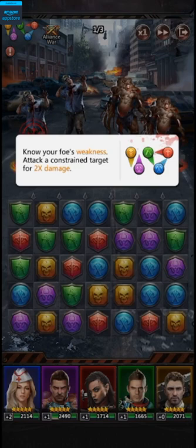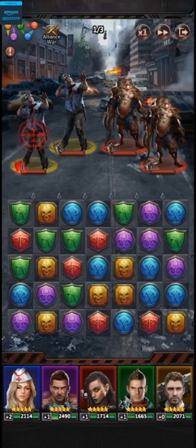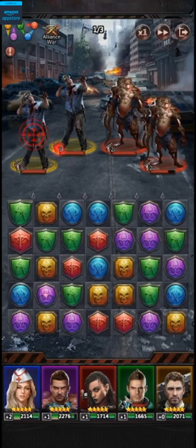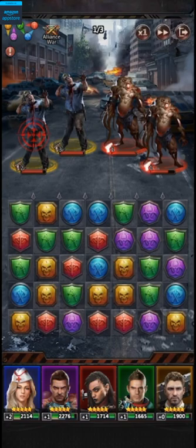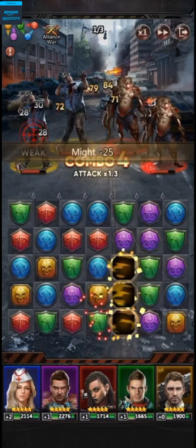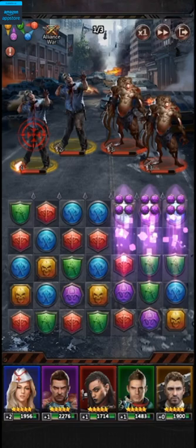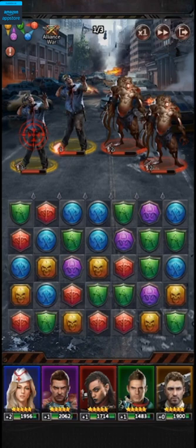If you want to see what counters what, you can tap on the top left of the screen. Red counters green, green counters blue, blue counters red, golden counters purple, and purple counters golden. So we're going to try to attack the red enemies with blue tiles, and the golden enemies with purple tiles if we can. You also want to try to do combos. For example, if I match this purple tile with two others, it'll cause them to disappear, then a red tile moves up and matches with two other reds — a double combo in one move. Combos do a lot more damage than normal attacks.